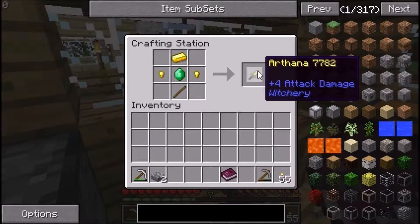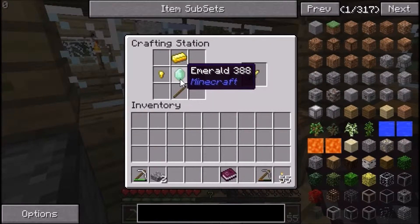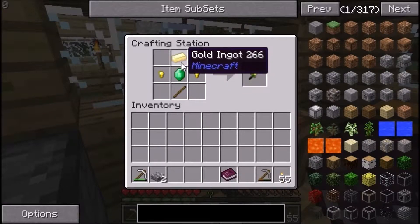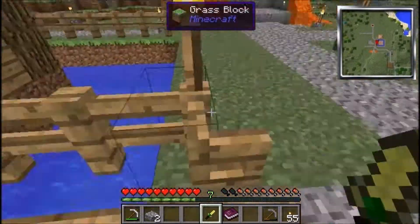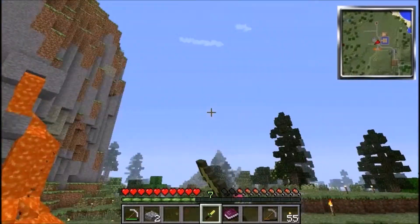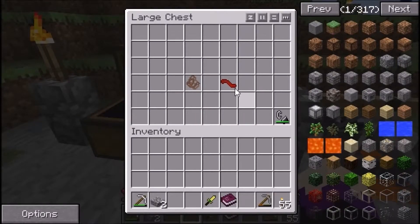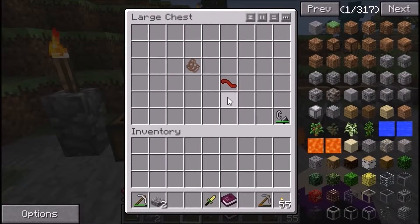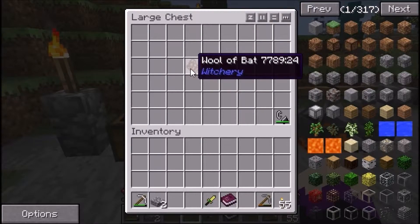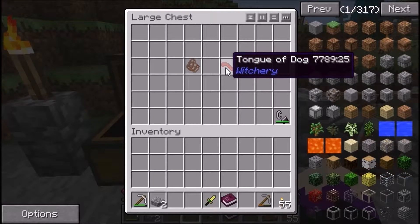So how you make the Athame: you want a stick at the bottom centre, in the exact centre of the crafting table put an emerald, to the left and right of that you need a gold nugget, and to the top you want a golden ingot — that makes you an Athame. It's a pretty weak sword but it basically increases the drop rate. Wool of bat is actually quite easy to obtain — I killed about 10 bats. Wolves are usually in packs, so if you find a pack in a forest, tongue of dog can also be easy with the Athame, since it increases the drop rate.